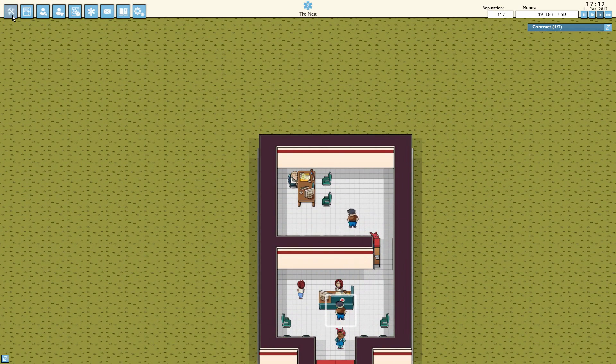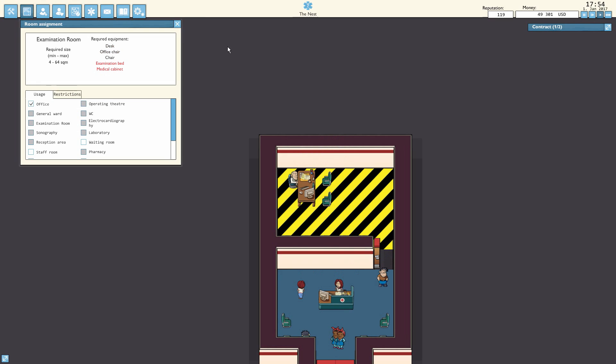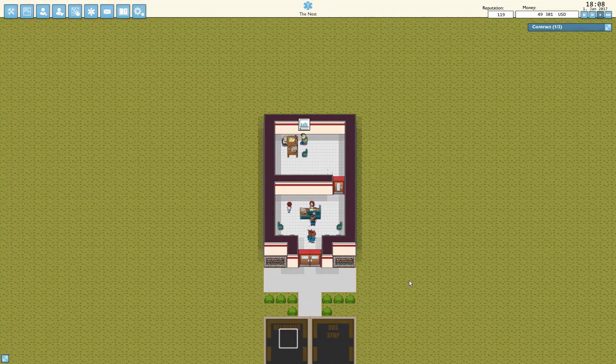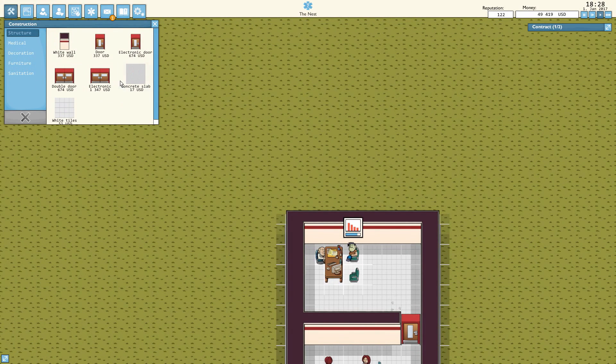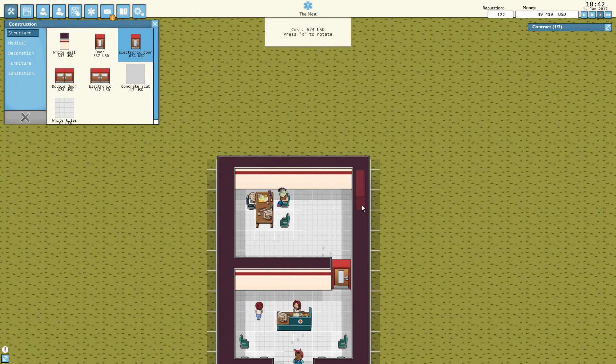Let's see what's required for the laboratory and examination rooms. For the laboratory we need: desk, office chair, examination bed, medical locker, and blood analyzer. For the examination room we need: examination bed and medical cabinet. We could combine both into one single room, but let's spend a little more and get two separate areas right off the bat. Let's go to structure and add electronic doors and white walls for the new rooms.